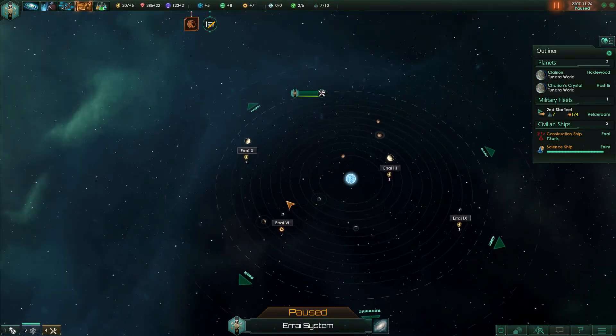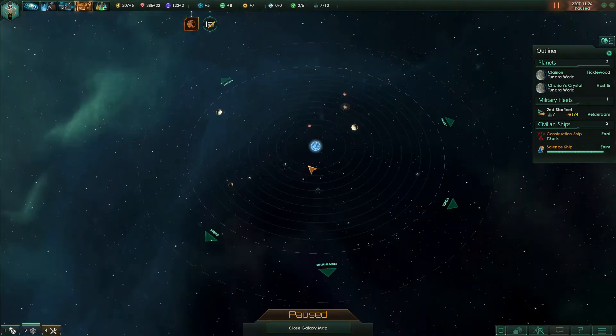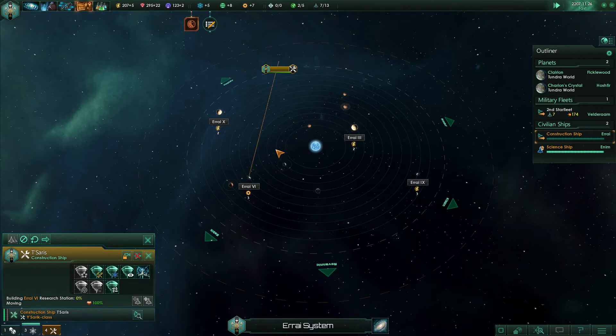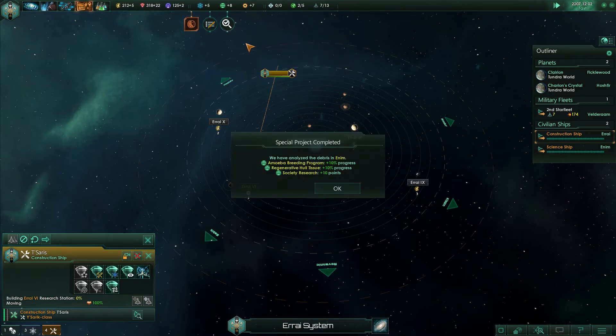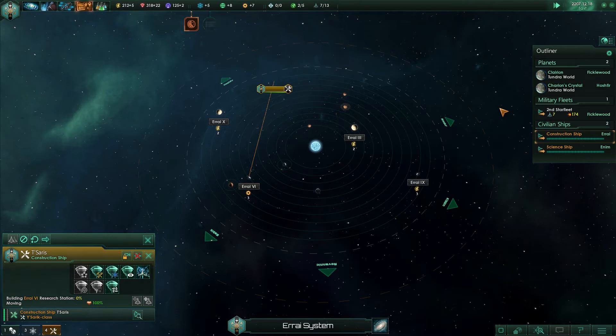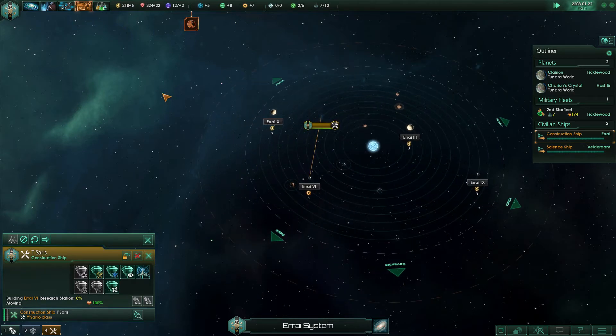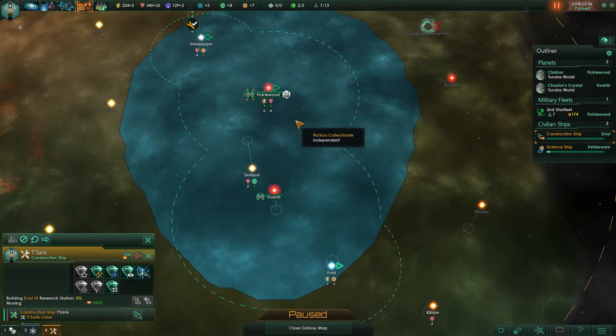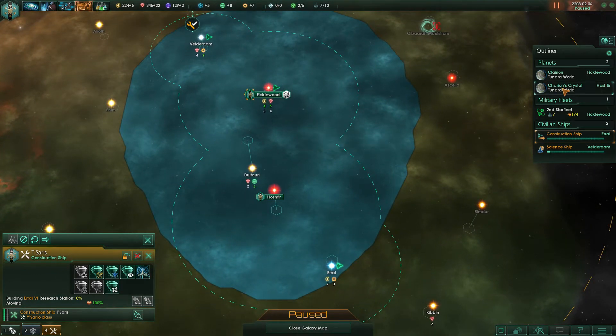I got my butt kicked during an earlier playthrough but I got it kicked fairly — I'm not salty about it, I was actually quite impressed. All right, finally we can build the amoeba breeding program, regenerative hull, and generally a research station — not bad at all. Those will get added to cards that will appear for us, and if you have tech already applied to a card it helps that card show up more often. This will be our third research station.